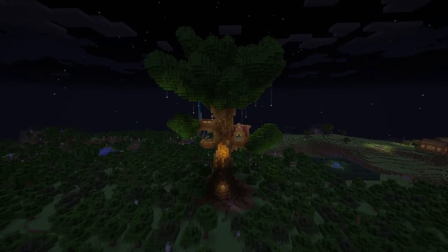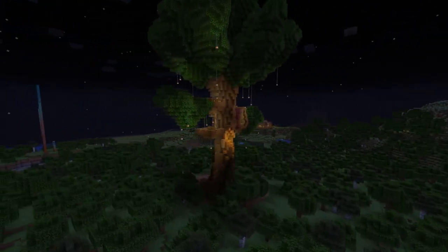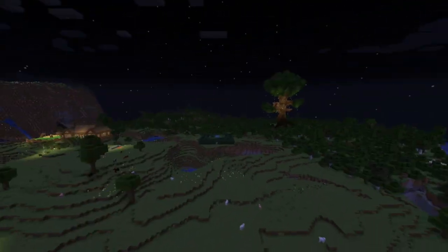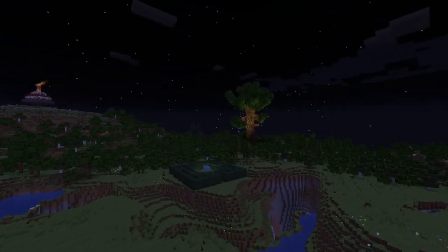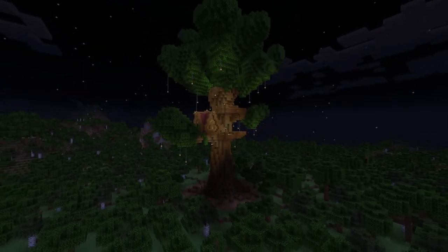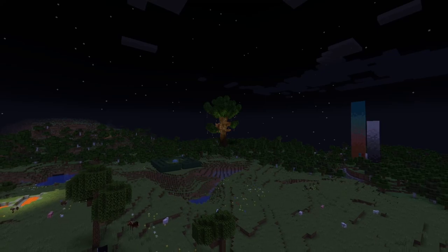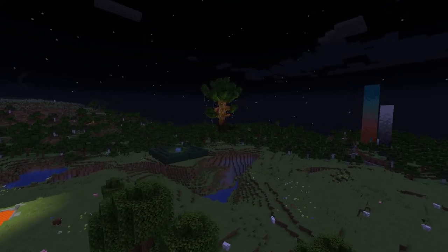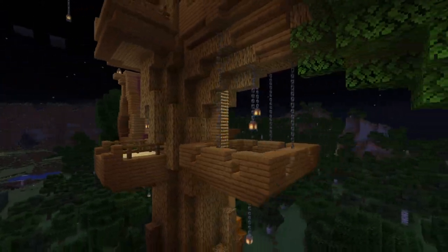With all this now incorporated you have a complete treehouse. One of the best things about it is that if you have a giant tree it's very noticeable — this is incredibly noticeable from afar because of all the lighting, the giant tree, and the crimson. Although the crimson might seem like an odd choice at first, it's one of the most striking things about the build from afar. You can see the lush greens, then what looks like the forest moon of Endor with the trunk, and then the crimson.